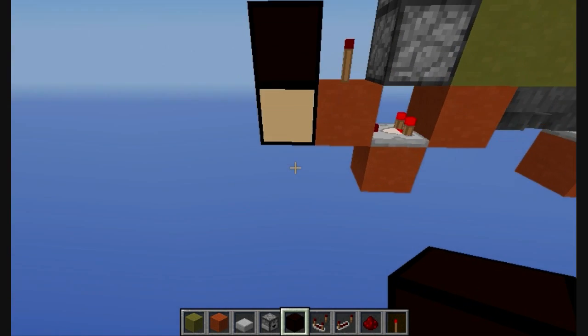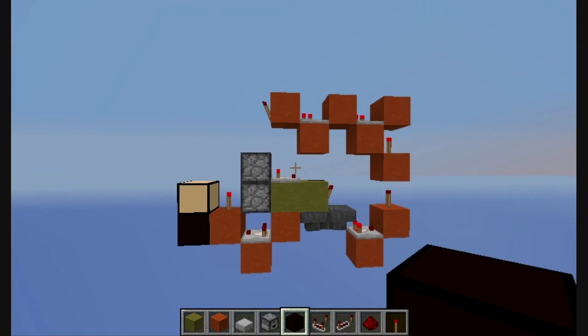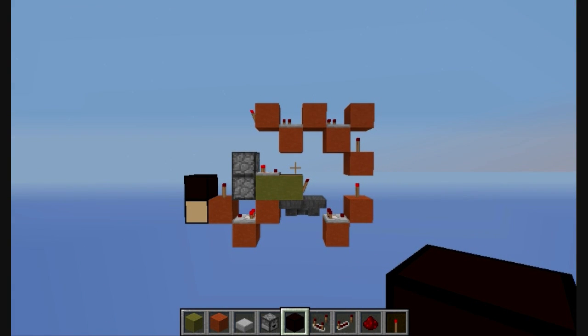Now put your items in and you can take your outputs from here — inverted or not. So that's basically it.